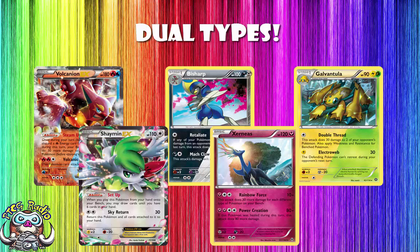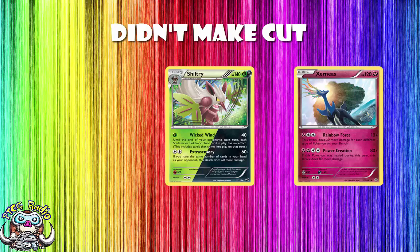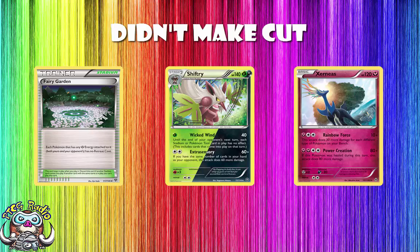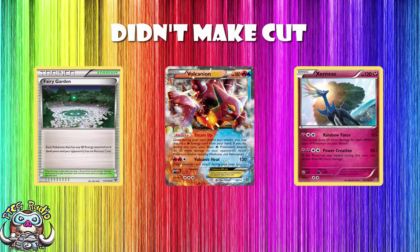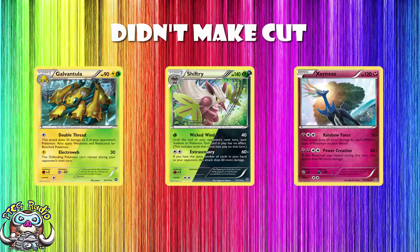Let's have a quick look at the other dual-type Pokemon and why we're not playing them. Shiftry — it's a Stage 2. Yes, it's Dark and Grass so you can use Forest of Giant Plants, but you're not going to be playing that in this deck. You're already playing Grass with Galvantula and Dark with Bisharp. It does have a nice attack — 120 if you've got the same number of cards in your hand as your opponent, hitting for both Grass and Dark Weakness — but I don't think it's worth playing just for the attack. You don't need Shiftry.